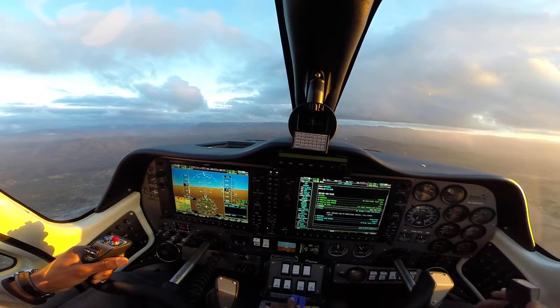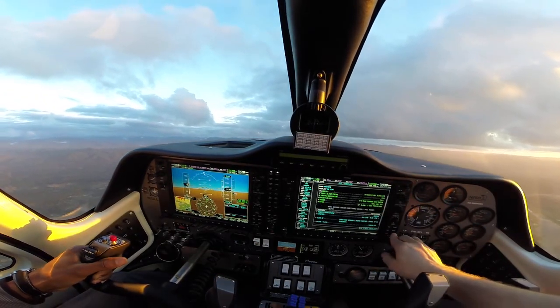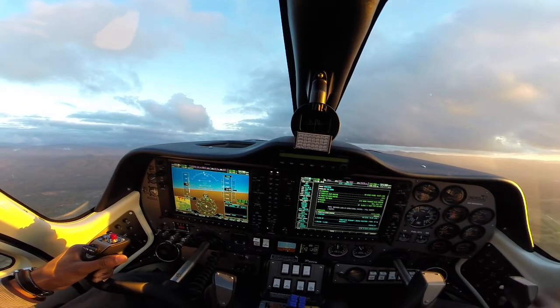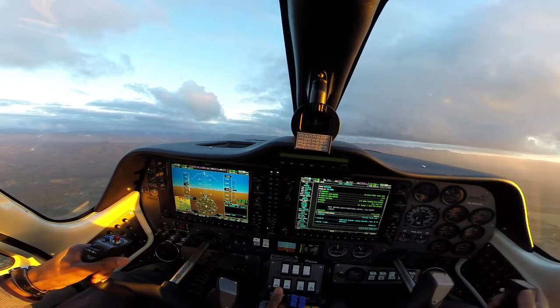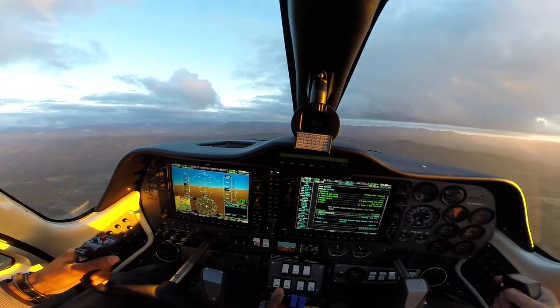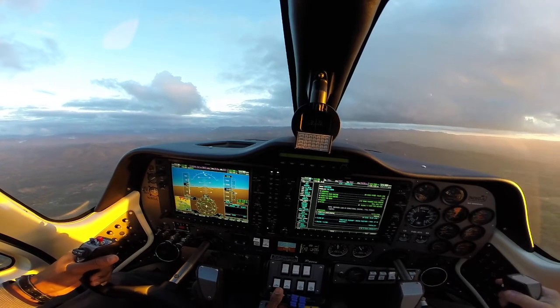So now you need to climb back out — pitch for 84. Climb out at 84. You're looking for 84 now. Full power once you're back, because you're trying to climb now. Drop your nose, get that 84. Keep that left rudder in there. Pitch down for 84, and once I get 84, then I can climb out.